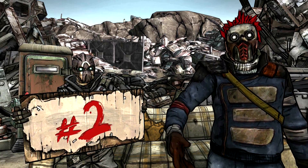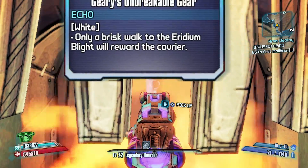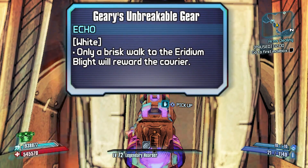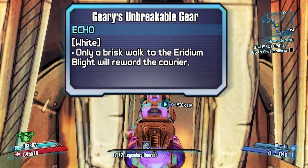Number two is Geary. After beating the game on True Vault Hunter mode, before moving on to Ultimate mode, you should head back to Claptrap's place and check the fireplace. Inside you'll find a quest item that begins what many people refer to as the Lord of the Rings easter egg. To complete this quest, you'll need to carry Geary's golden gear all the way to Eridium Blight.